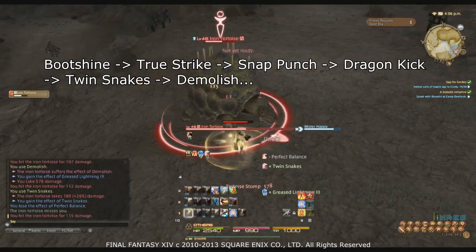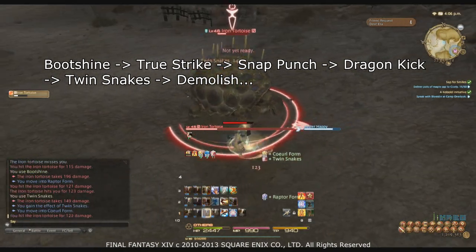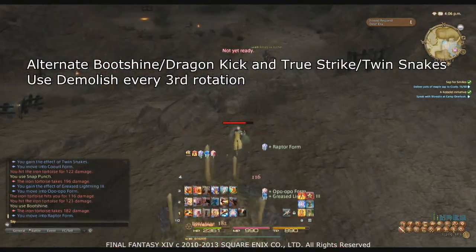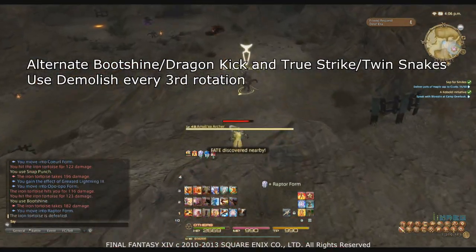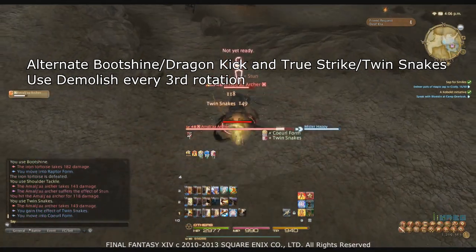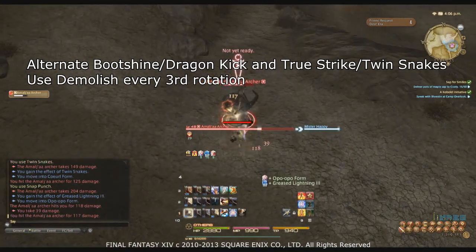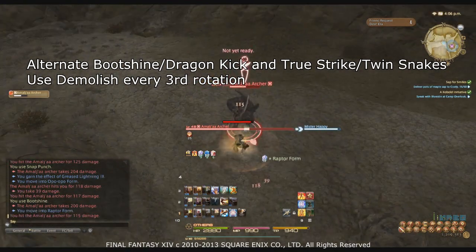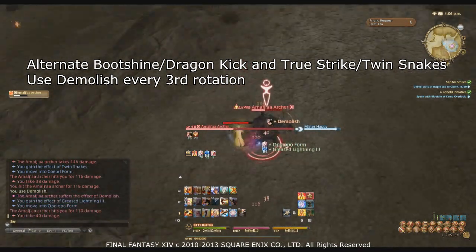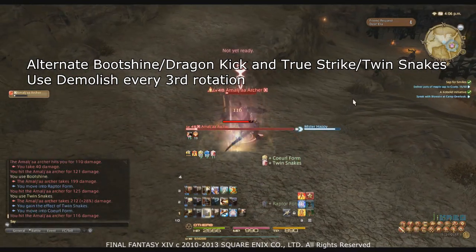Use Snap Punch again while waiting for Demolish's buff timer to tick off so you don't clip your DoTs too early, then use Demolish the next time around. Again, Twin Snakes or True Strike depending on your stats — repeat the process of alternating Boot Shine, Dragon Kick, and Twin Snakes/True Strike every rotation, using Demolish every third rotation. This ensures Demolish gets its full DoT duration, Dragon Kick gets full debuff duration, and Twin Snakes gets the most out of its buff timer.